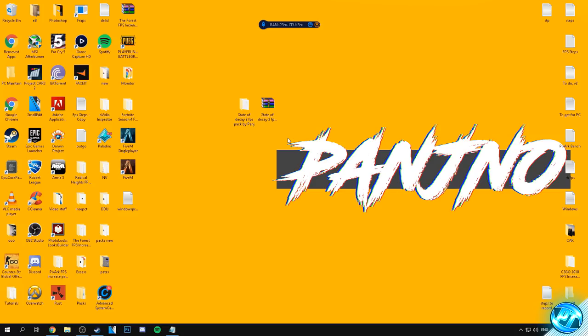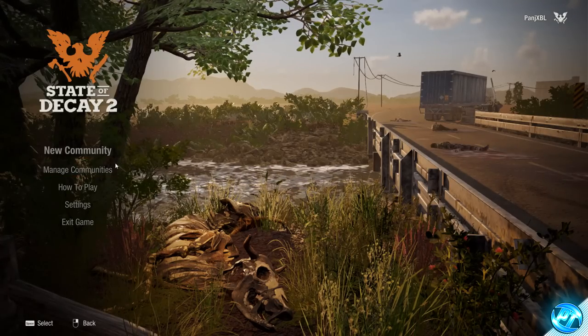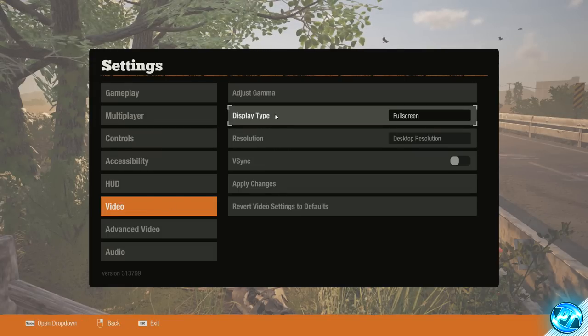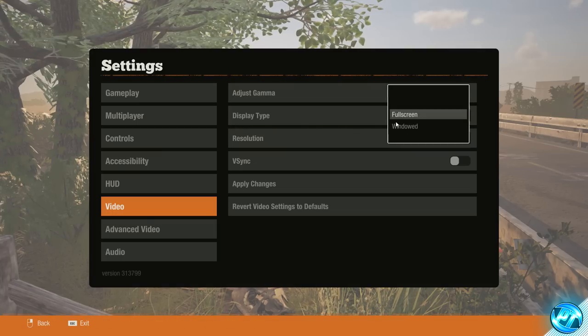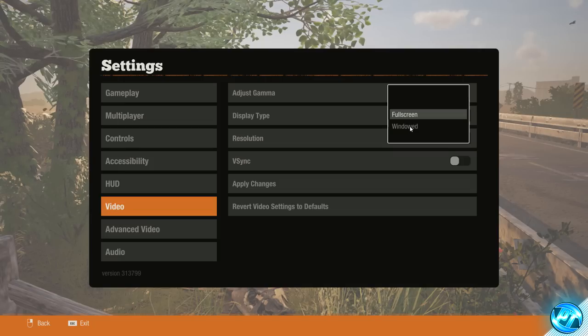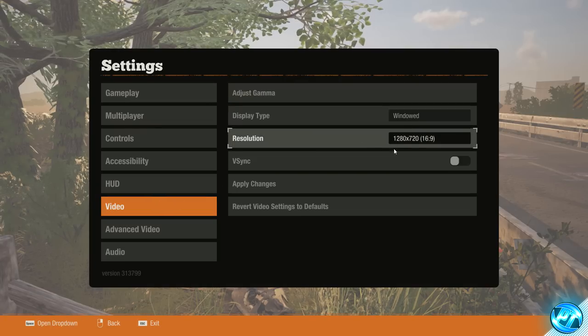We can now go into the game itself to set our in-game settings to match those of the config so everything is read properly. Once the game is booted up and you're in the main menu, navigate to the bottom left and go to the Settings tab, then navigate to the Video tab. Start by setting the display type to Full Screen and the resolution to Desktop Resolution. For those on lower end configs, you can experiment with Windowed mode and set the in-game resolution to something lower — I recommend starting with 1280x720 if you're still getting low FPS after this guide.